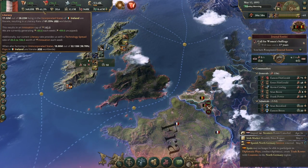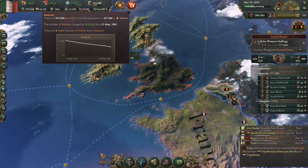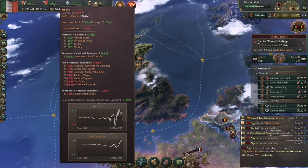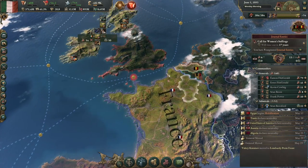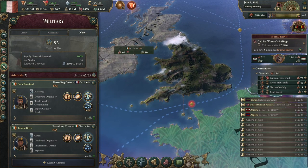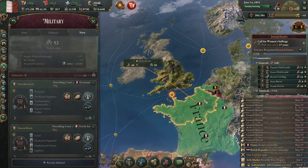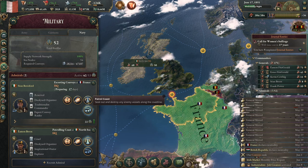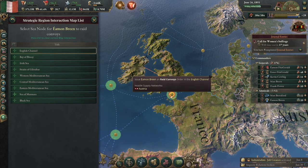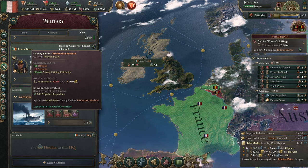We're up to 61% literacy now, and almost 9 million loyalists. I think with minimum taxes and high wages that's just making our loyalist numbers really positive. Their navy is hitting some of our escorts, so I'm going to start escorting some convoys, and let's raid some convoys too. We've got torpedo boats.